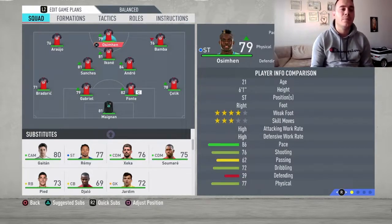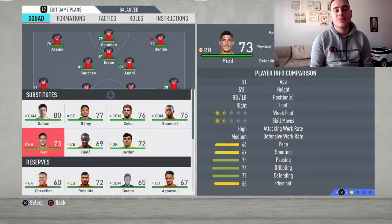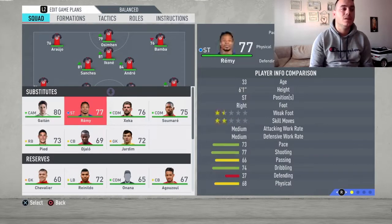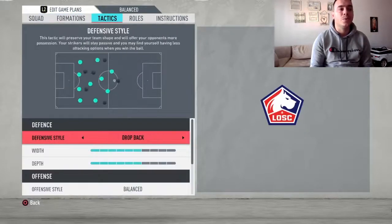At the striker position I've got Ozyman. I prefer him over Remy — more speed, more shooting, more physical, younger, very talented, just much better. Remy's time has passed so we have to play with the youngsters and they are very good and talented. On the bench you've got Gaetan and Remy, which you can use.